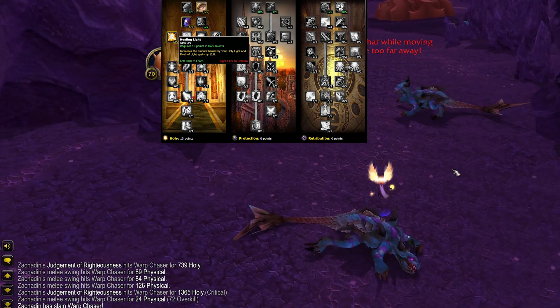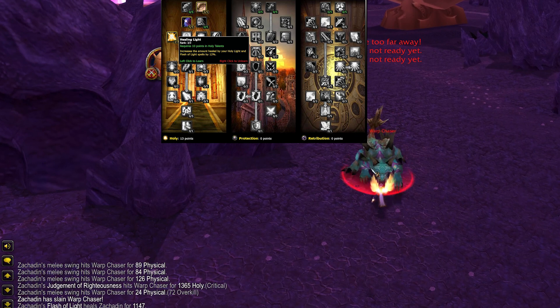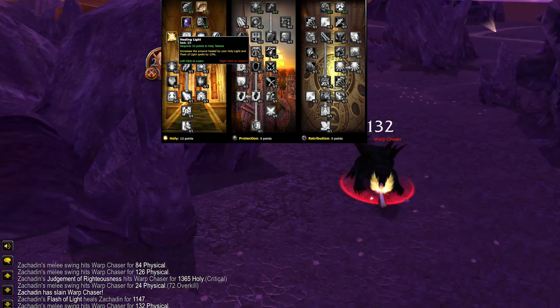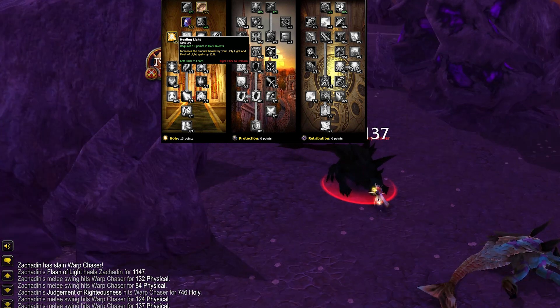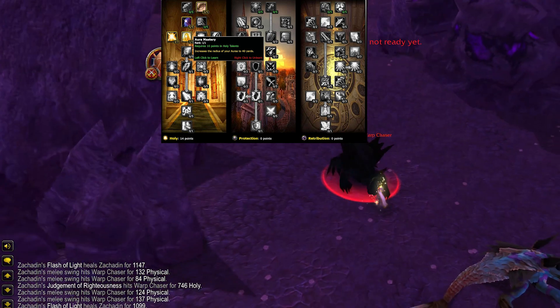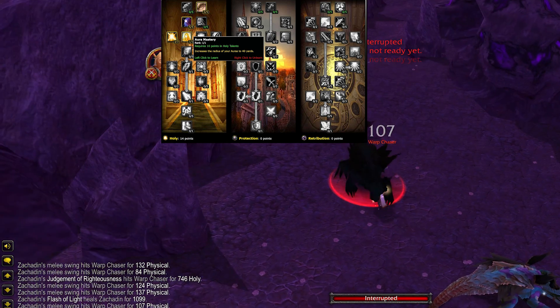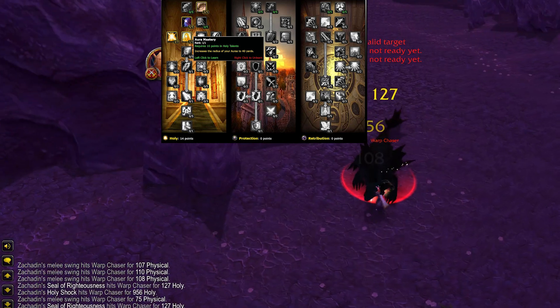Healing Light gives you a 12% increase to the total healing done by Flash of Light and Holy Light. As a paladin, most of your healing is Holy Light and Flash of Light, so this is basically 12% increased healing for only 3 talent points. Aura Mastery is another must-have talent in this row — it extends the range of your auras by 10 yards, giving them a 40 yard range instead of 30. It's more valuable than you'd think.